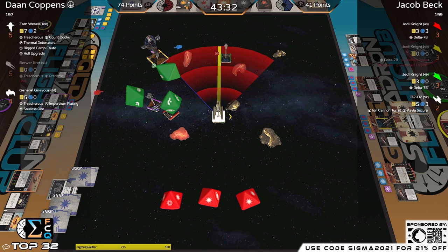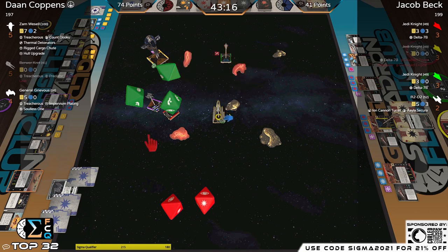Grievous is behind Red — because of the bonus attack Zam has up, hesitating on the primary won't get anything out of it. Let's see what that Zam card was — 'You Better Mean Business': when you shoot at me, you better mean business, because I'm gonna shoot you back.